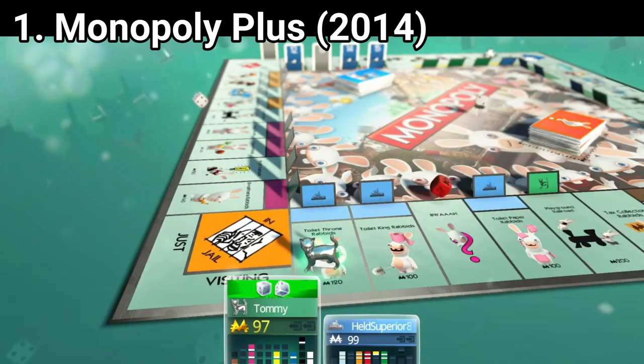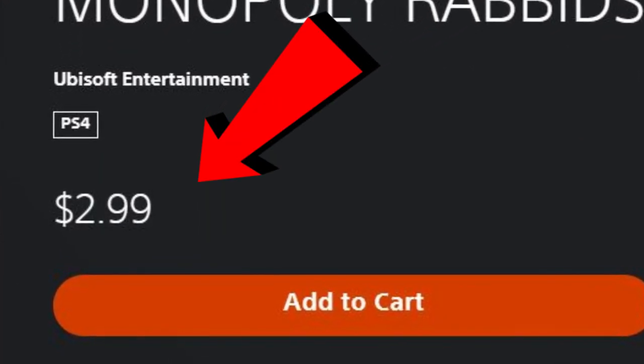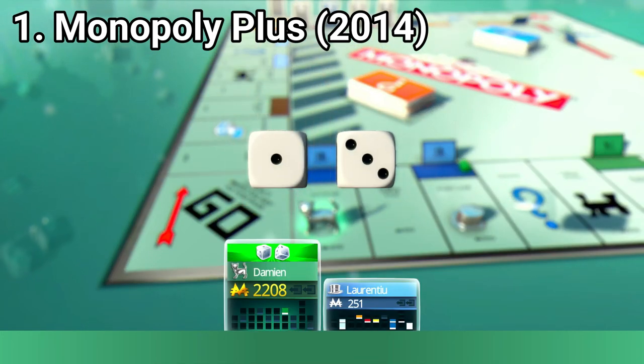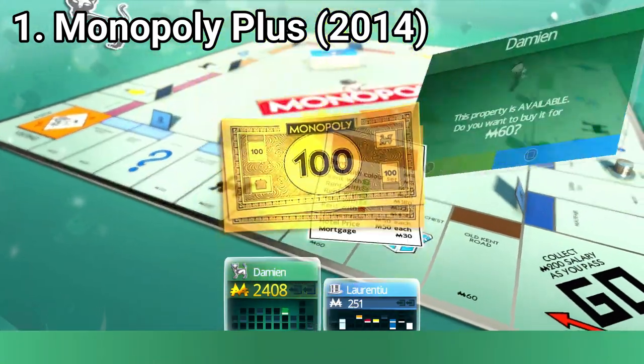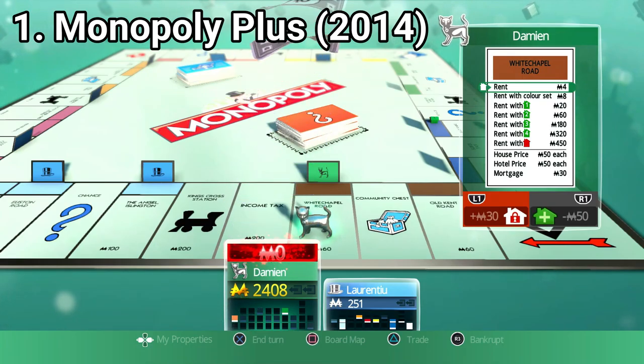And if you want more you have to pay for it. This is pretty much all you get in the game — there is no story, no unlockables, challenge modes or anything else. You can play with the house rules or set your own rules, at least that, but this is not enough.